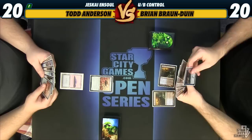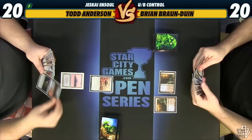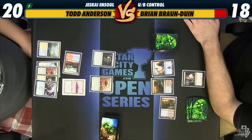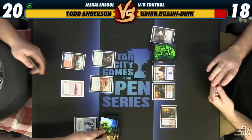We'll scry again and bottom that. I'll go ahead and Thoughtseize you. Stubborn Denial, God's Willing, Ornithopter, Pilgrim, lands. Well, we'll take the Pilgrim. It's a weird take. I'm not going to be able to get to Plains, so we'll play Heliod's Pilgrim. Well, at least it wasn't a 5/5 coming right off the top. All right, we'll go get an Ensoul Artifact.